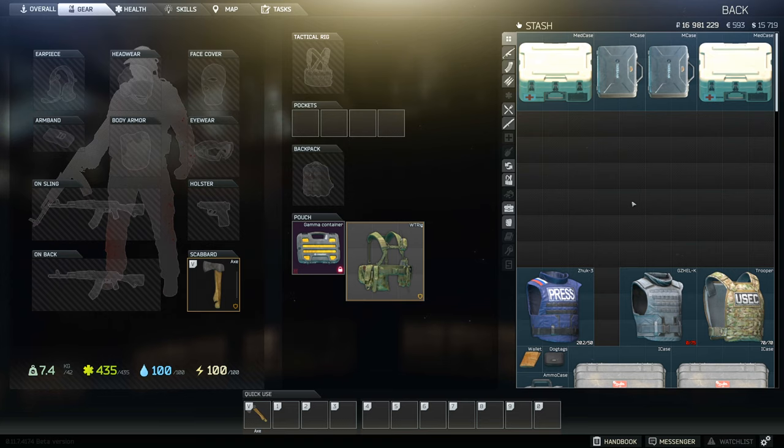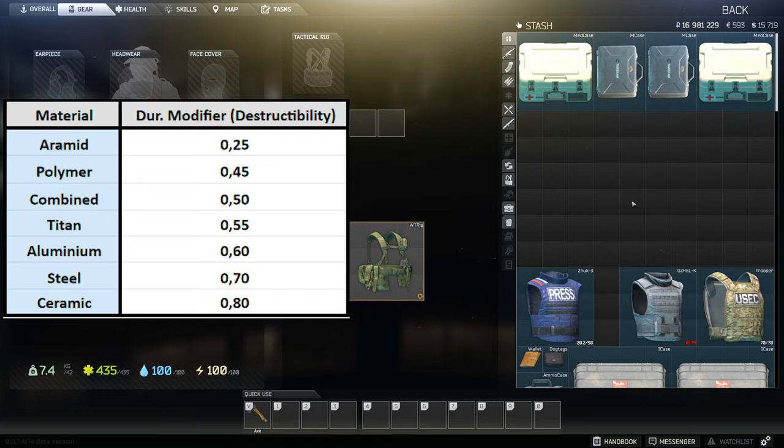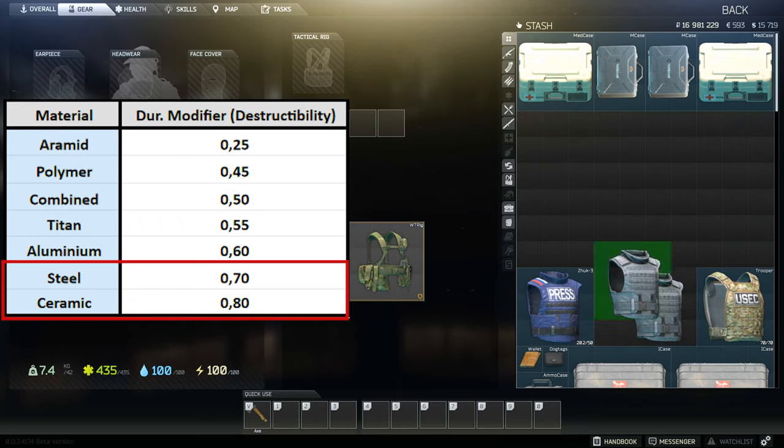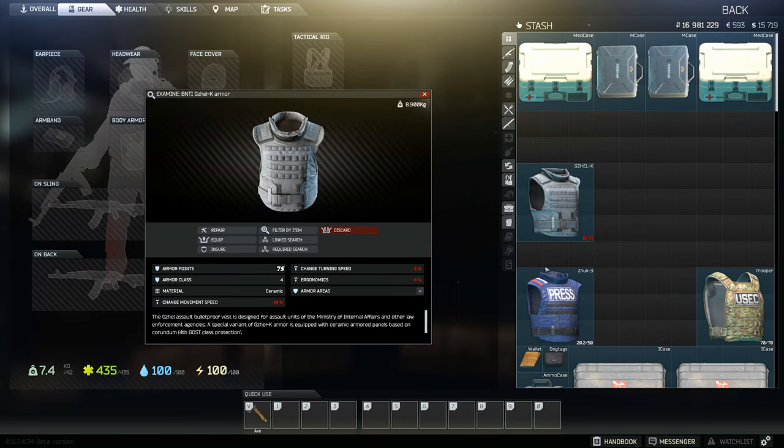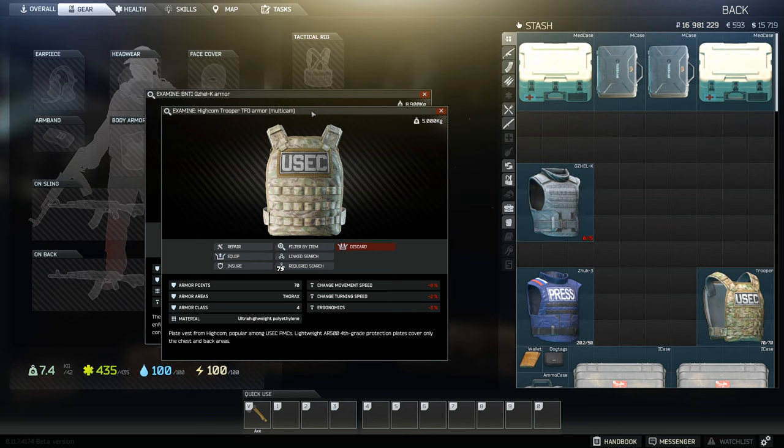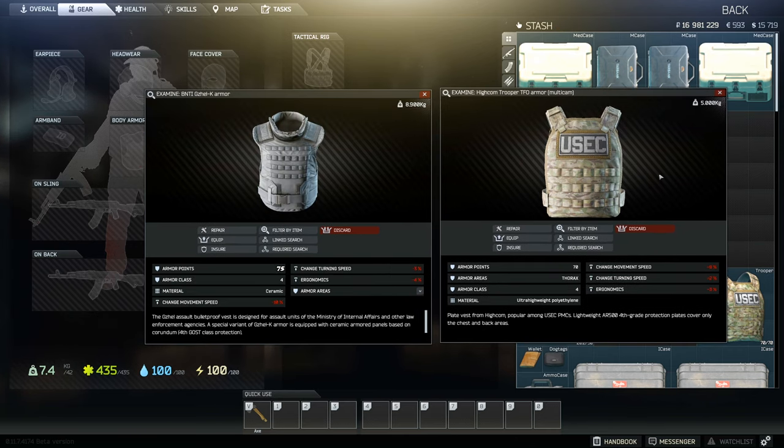What I notice most about the current changes is that steel and ceramic material types have become a poor choice for overall armor durability for the class of armor you're purchasing. The easiest way to showcase this is with the Gazelle class 4 armor, which is a ceramic material, versus the Trooper class 4, which is a polymer armor material.